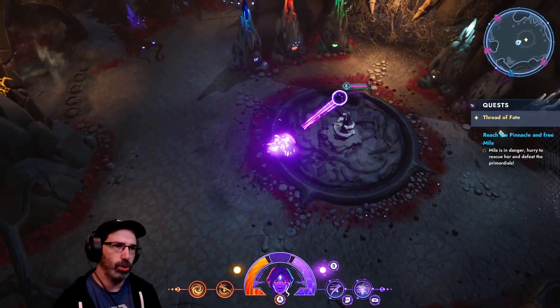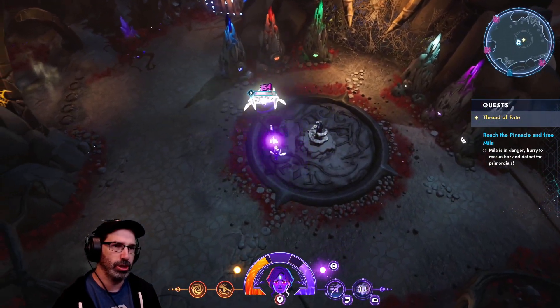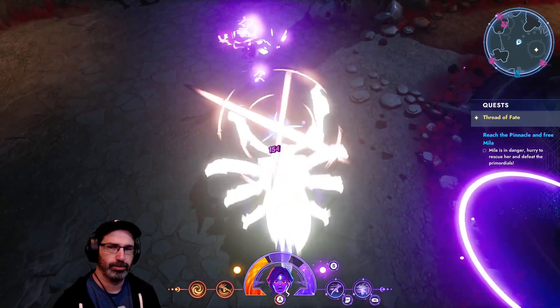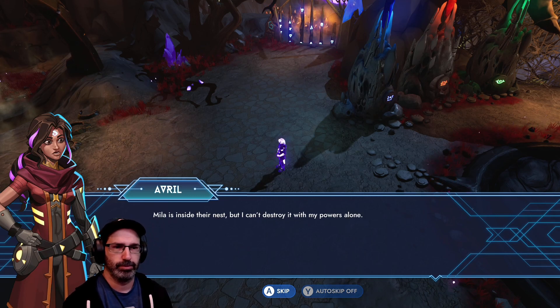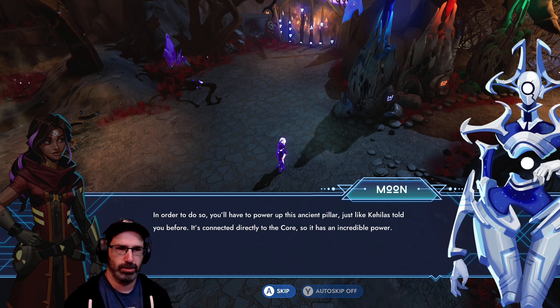Mama Pajama rolled out of bed and went to the police station. Okay, I think that was the last one of them. But this thing is still a problem. Mila is inside their nest, but I can't destroy it with my powers alone. In order to do so, you'll have to power up this ancient pillar, just like Kehillah told you before. It's connected directly to the core, so it has an incredible power.